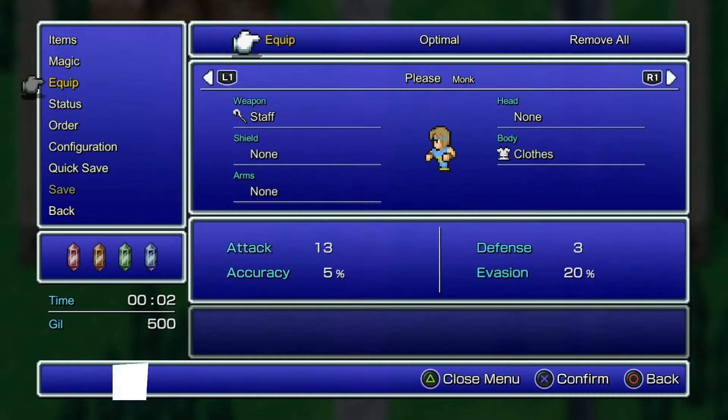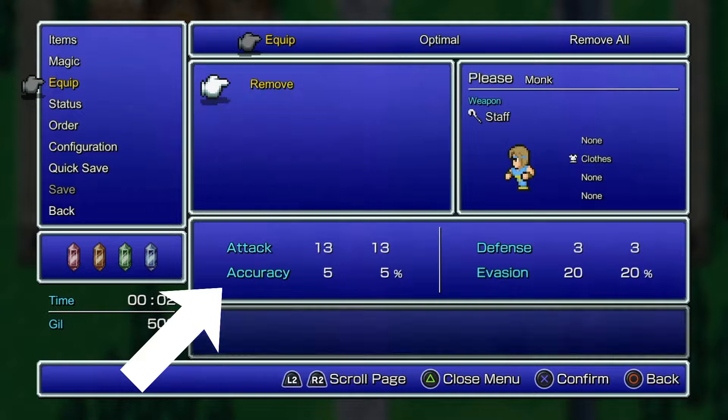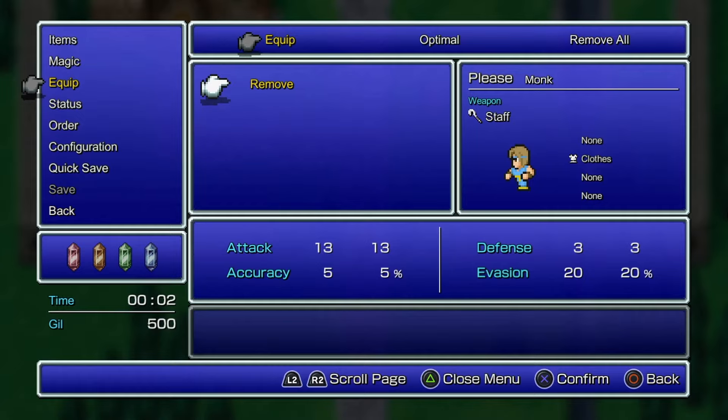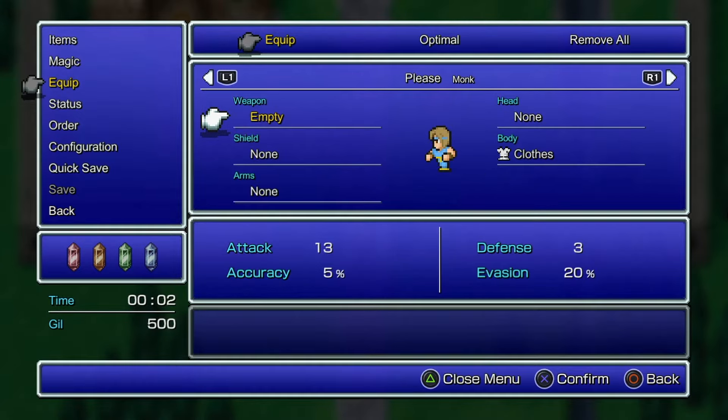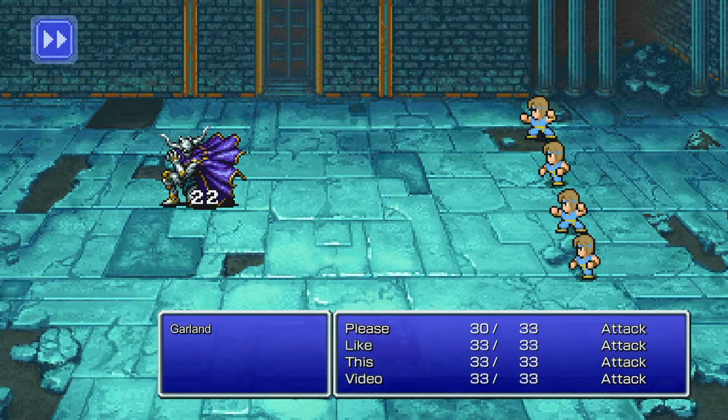With four monks, immediately go into the menu and look at your equipment. Notice your attack stat and your defense stat with your initial equipment. Common sense tells us to run into town and buy some better stuff, but I say nay. Completely unequip everything. Notice your attack doesn't change, but your defense actually increases. You don't even have to level up — you can run straight to Garland and give him an entire platter of knuckle sandwiches, all while never having to break a sweat.